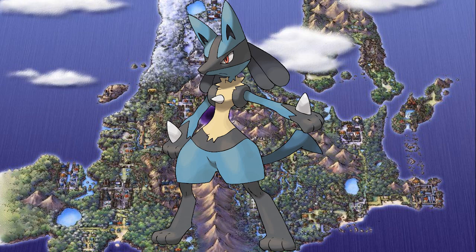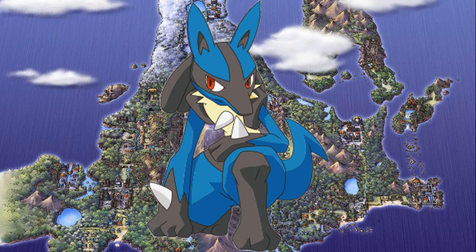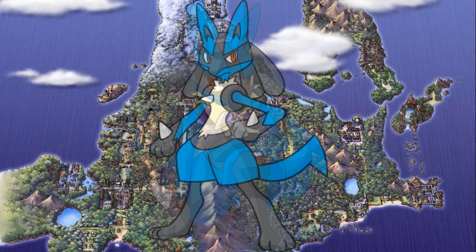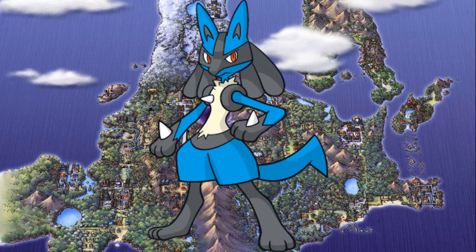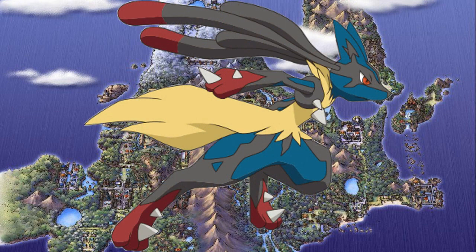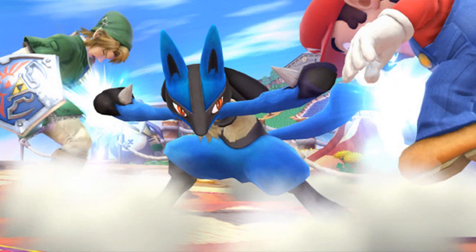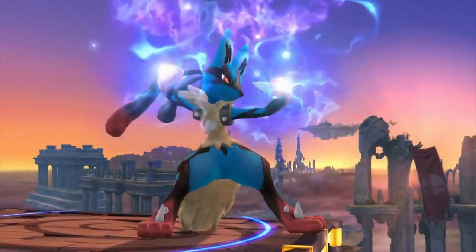My number one favorite Pokemon from Generation 4 is the Aura Pokemon himself, Lucario. I'll admit, I did not like Lucario at first. It wasn't until his introduction in Super Smash Bros. Brawl that I decided to try using him in the games, and I was missing out. This fighting steel type is my absolute favorite fighting Pokemon, and he may as well have been the mascot of the game. He is that awesome. Lucario became a central character in Pokemon X and Y, and was the poster Pokemon for Mega Evolution. And in Super Smash Bros. Wii U and 3DS, he can use the Smash Ball to become Mega Lucario.